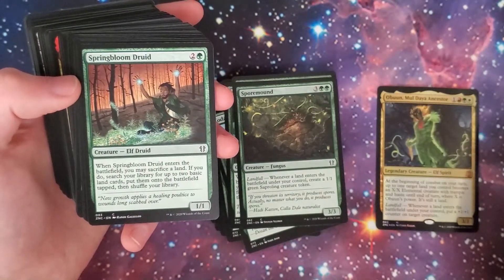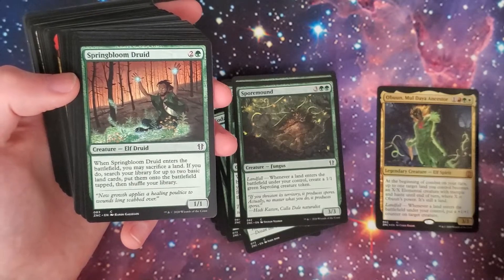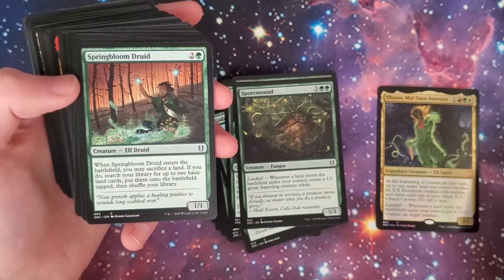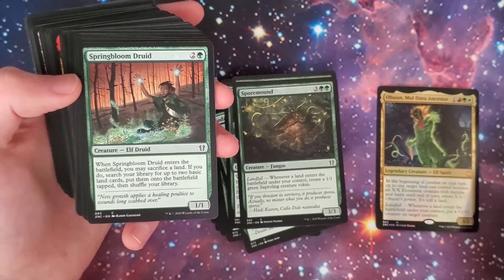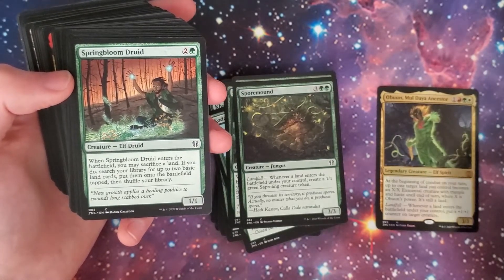Springbloom Druid — green and two, 1/1 Elf Druid. When it enters the battlefield, you may sacrifice a land; if you do, search your library for up to two basic land cards, put them onto the battlefield tapped, then shuffle your library. It's like a creature version of Harmonize, except the lands come in tapped.